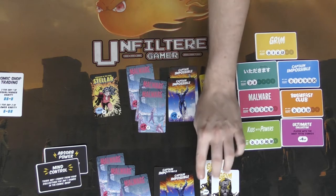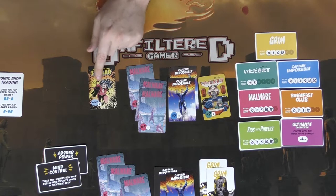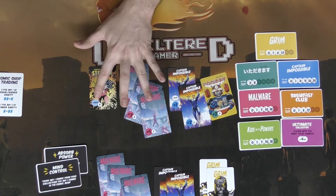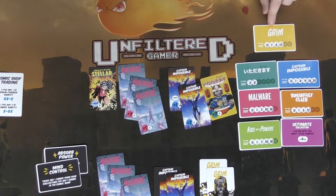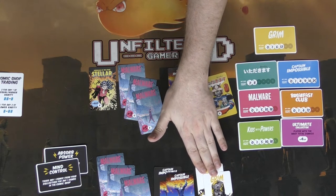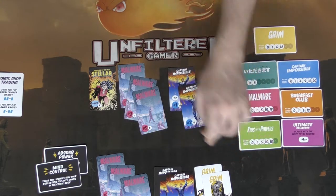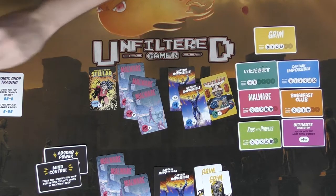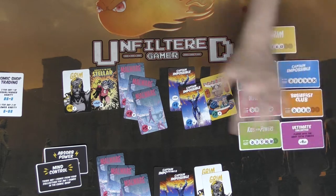Then you tally bonus victory points — one player has plus two, plus four, plus two somewhere else for a total of plus six. Then check who has the most Grimm comics for a plus six bonus. Finally, check the Ultimate Collector — whoever has the most comics scores four extra points. In a tie, you split the points. If one player has even one more comic, they get the full four victory points.